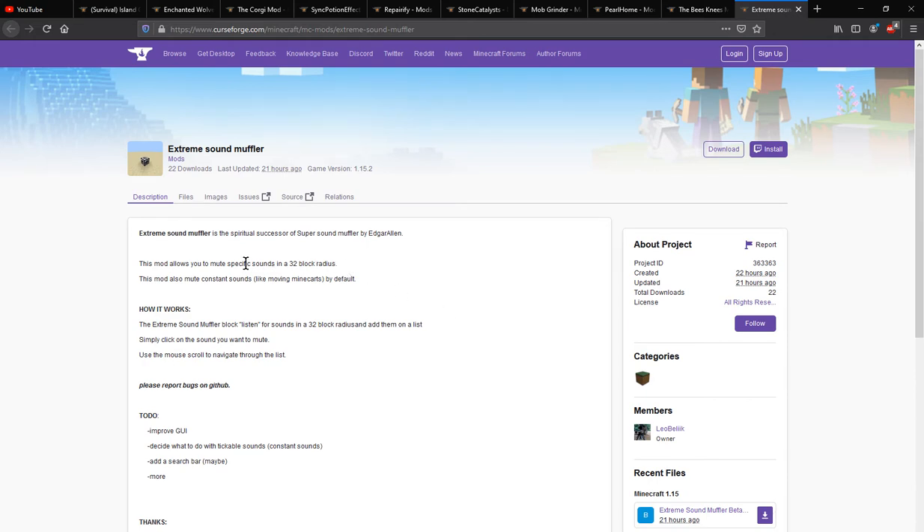This mod adds the ability for you to mute sounds in a 32 block radius. By default it will mute constant sounds, things like minecarts besides just mob sounds. You just place it in the world and it'll mute the area, and then you can use the mouse scroll to navigate through the list of sounds.